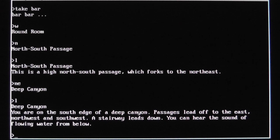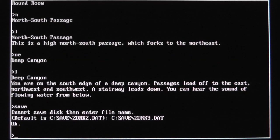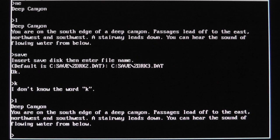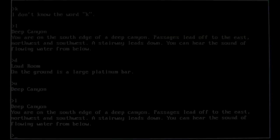I guess that's going to do it for this episode. Let me save it — saving as C:/Zork3. Alright, stay tuned for part three. Hopefully we can make a little more sense of what we need to do and make some more progression into the game. Thanks for watching, bye! Actually, let's look once more — deep canyon. You're on the south edge of a deep canyon. Stairway leads down — loud room. That's where we just were. Let's go to the east, then down.